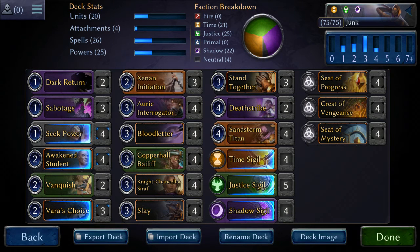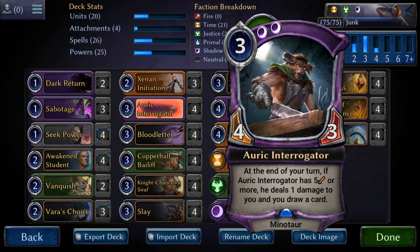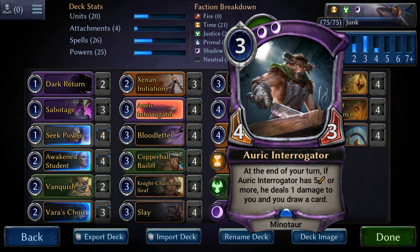The third card I built this around would be the Auric Interrogator. He's basically our Dark Confidant — if you can buff him up to 5 power, he draws you a card at the end of every turn and you lose a life. Now it's not at the beginning of the turn, so that's marginally worse, but he is only dealing you 1 damage. And there are many ways that we can buff him up by 1 power.